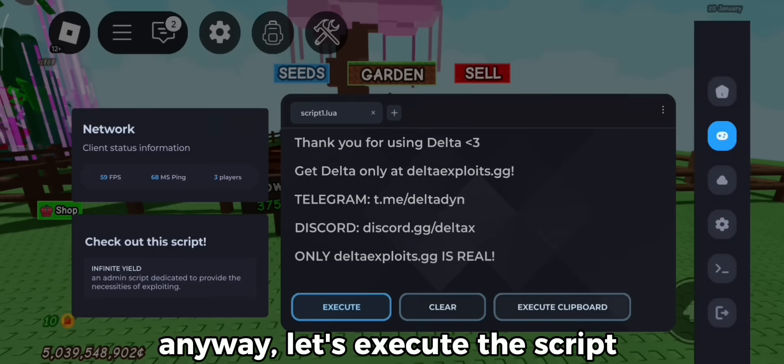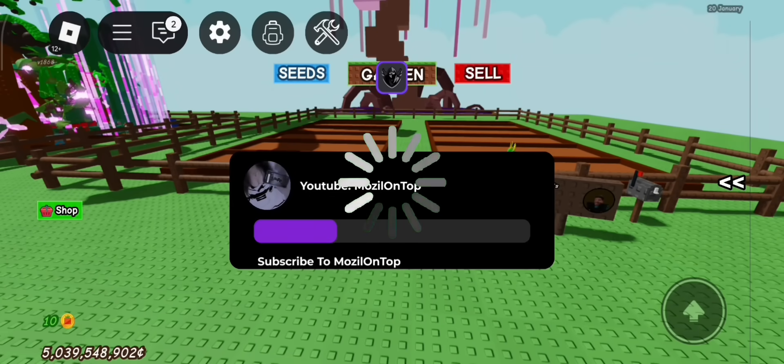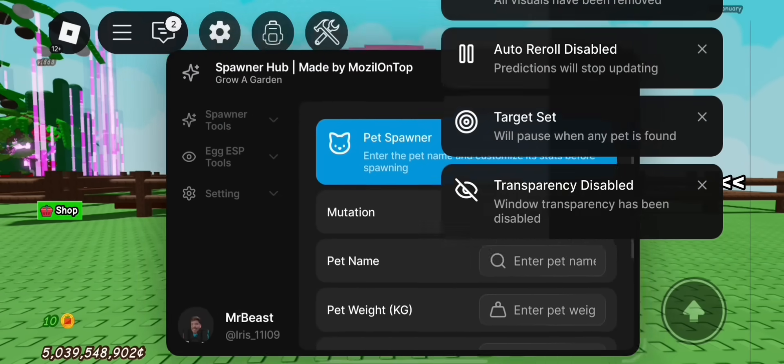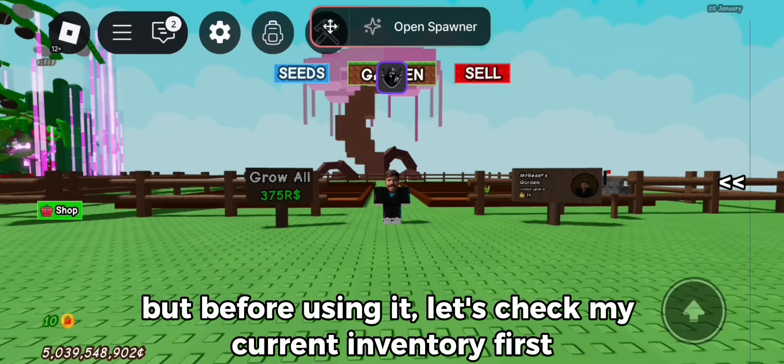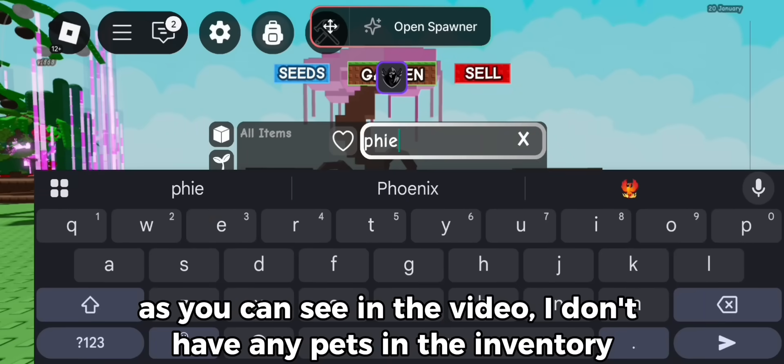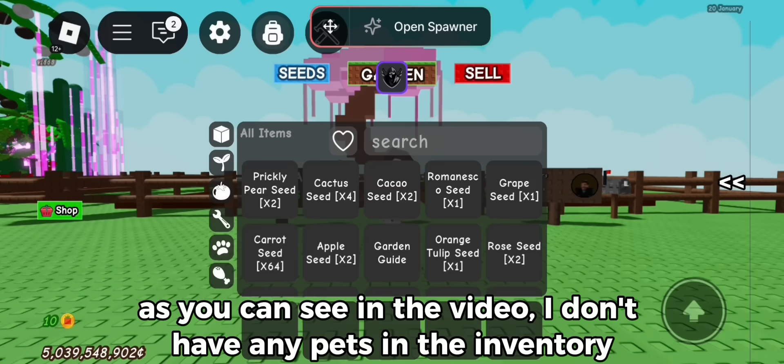Anyway, let's execute the script. Here it is. But before using it, let's check my current inventory first. As you can see in the video, I don't have any pets in the inventory.